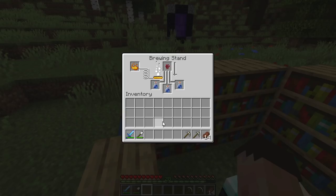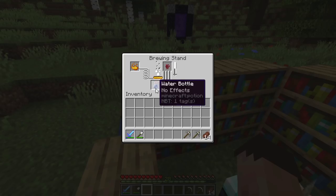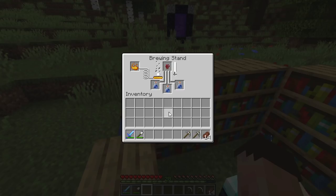Pop your nether wart in the brewing stand and you'll see the bubbles start to brew up. Make sure you've always got three bottles in there — even if you only need one, always put in three, because it costs one bit of nether wart whether you put one, two, or three bottles in the bottom. It takes a little while, but at the end you'll hear a blub-blub-blub sound. Here it comes...